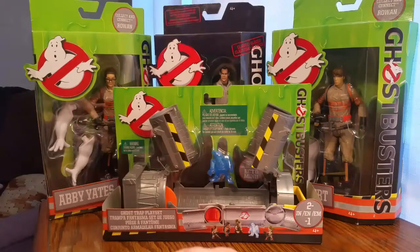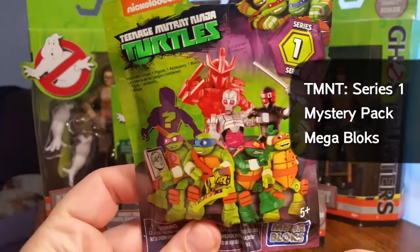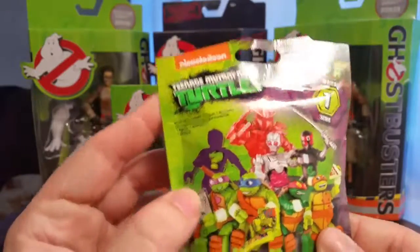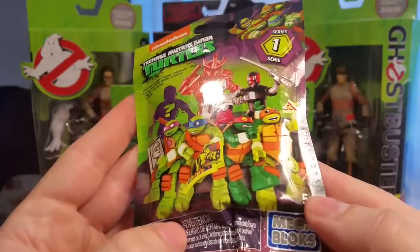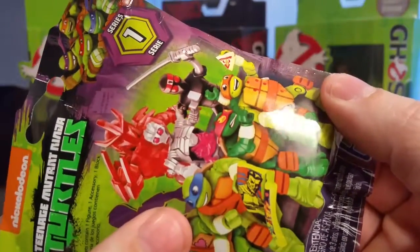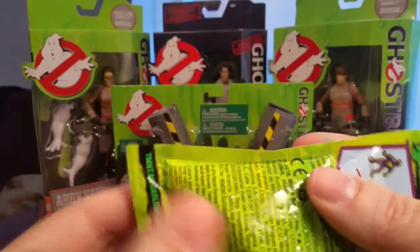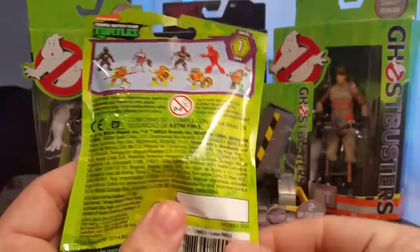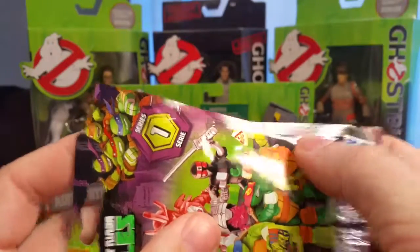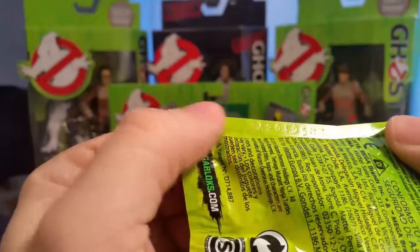This is the Ninja Turtles series one Mega Bloks mystery pack. Normally I see a code somewhere — maybe that's it. There should be a code on here, usually it's printed, but this looks like maybe it's backwards. No, I see it — you see that?